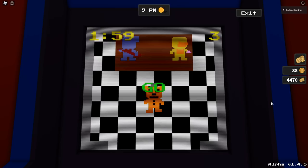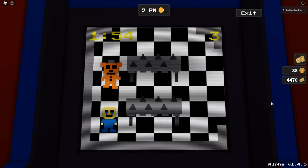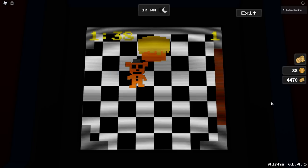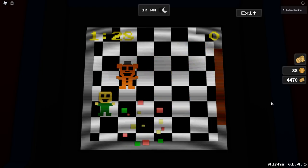We're gonna insert our two tokens and begin. We start as Freddy - he's the easiest and first one. All you have to do is grab the children; they're blue when not found and green when you walk over them. For Freddy, you want to grab the yellow cupcake - exotic butters, whatever it's supposed to be. Those items always spawn when there's one child left, so make sure you grab that item before you find the last child.